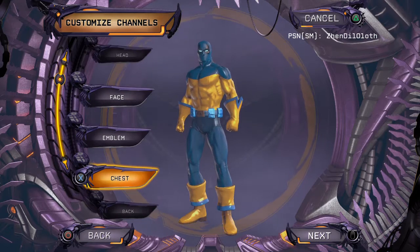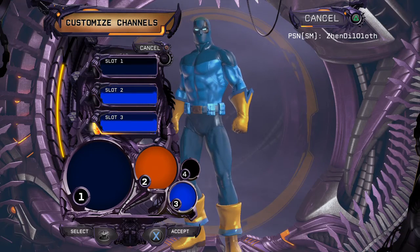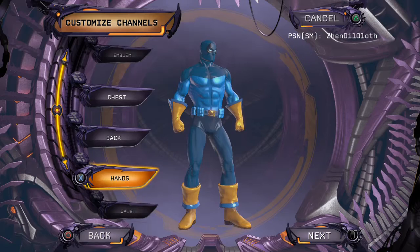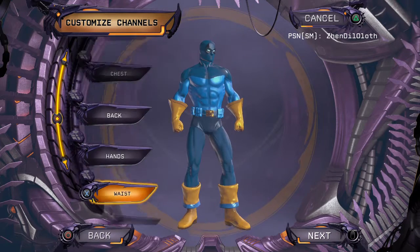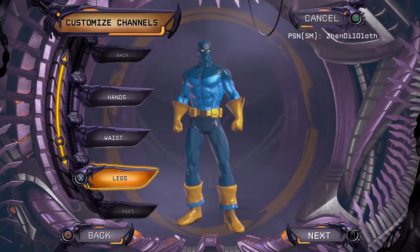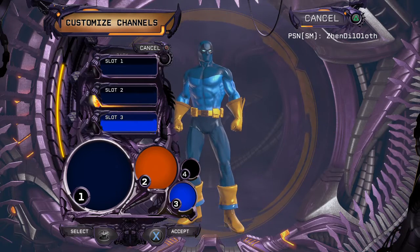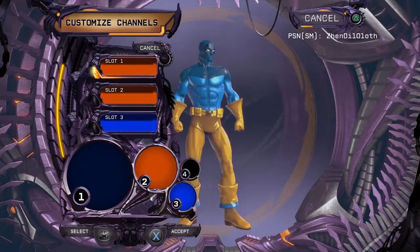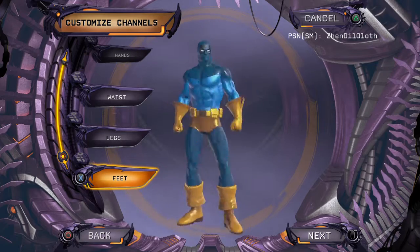For the chest, let's go with light blue for the bottom part. The belt, let's put it orange. For the hands, I'm not sure if I should keep the edge of the gloves blue — I guess not. The waist, let's put it orange as well. For the legs, I forget if they're light blue or dark blue — let's go with that. And for the feet, let's put it all orange. This gives us a nice-looking Deathstroke.